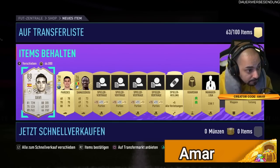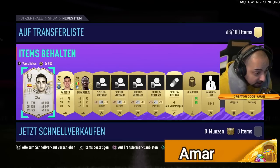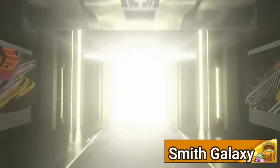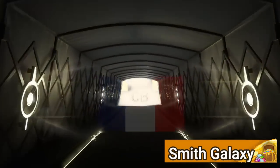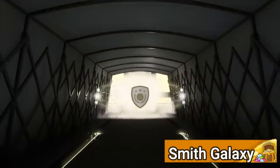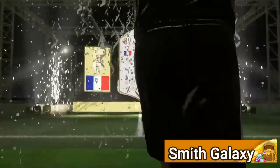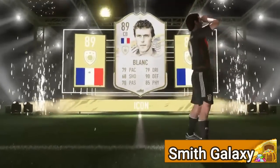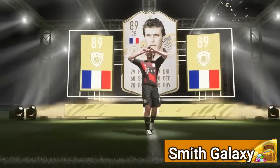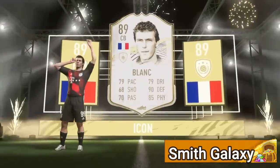Guys, what is your favorite player to use this FIFA? The best duo, I guess you could say, from a certain link at least, is Adama Traore and Semedo. Honestly, it is one of the best — it's absolutely amazing. And I still use them in my almost full Icon team, imagine. Smith Galaxy there with an 89 Laurent Blanc, and from what I read of the title of the video, it was his SBC and Road to Glory account. Fair play to him. Very, very nice indeed.